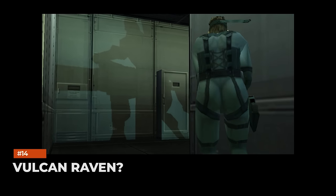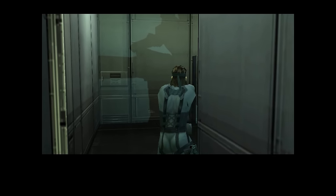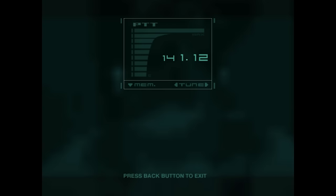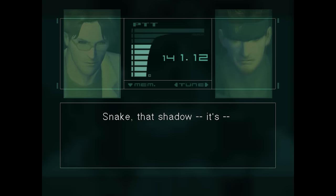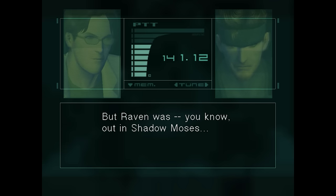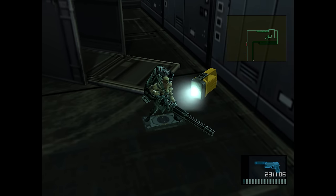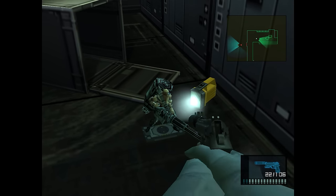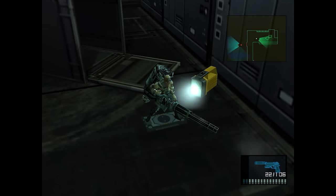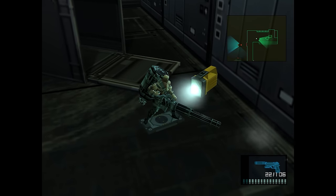Vulcan Raven? Should Snake call Otacon after spotting Raven's shadow in the tanker engine room, the two will debate as to whether they're seeing Raven or not. The shadow is armed to the teeth with a minigun, so players who spot the looming shadow of the Metal Gear Solid 1 mainstay will likely prepare to fight and open fire. Thankfully, it's just a Vulcan Raven action figure — which the player can shoot anyway, the figure laughing in Raven style while shooting tiny bullets from its toy gun. Players can also send Otacon photos of the Vulcan Raven action figure for a typically bemusing response.